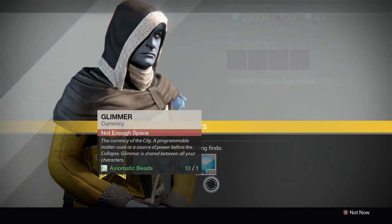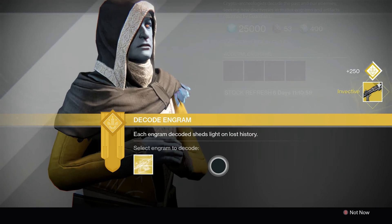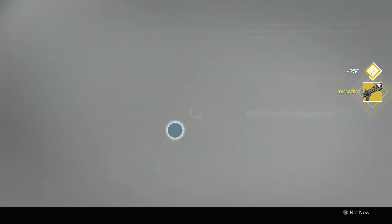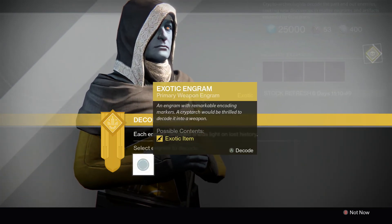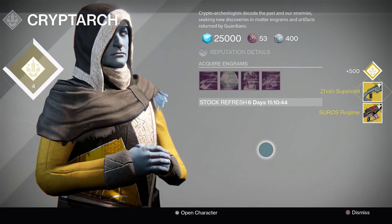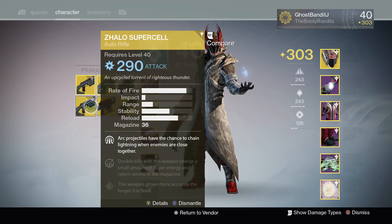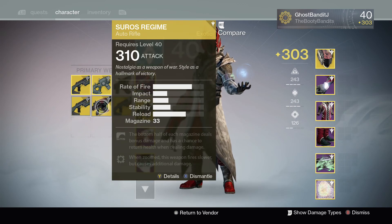Now for the weapons — we'll do the specials, I only have one. I Do Do Invective — I already have one of these at 310, this one's 290, so that's getting trashed. And the last two primary engrams: Suros Regime and a Supercell. I just got a Zhalo Supercell at 310 from the nightfall today. 310 and 290 — well, I'm not complaining. At least I got the Suros Regime at 310, so I can replace the 290 one that I have.